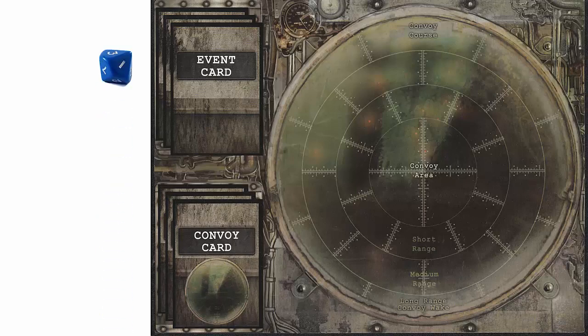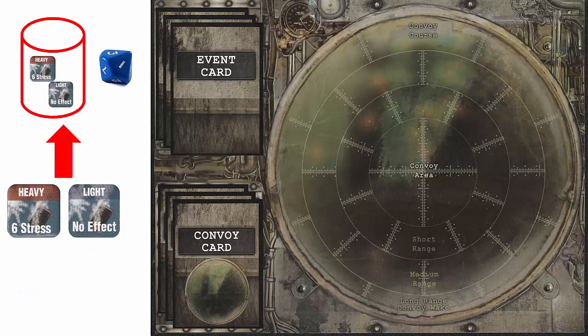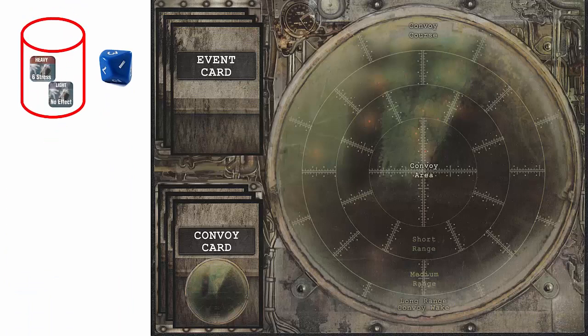We then place the 10-sided die nearby. We then take all of the hit counters and place them in an opaque container. If you are playing a campaign that starts in June 1942 or later, you would place the tactics counters in another draw container to be used when escorts are detecting and attacking U-Boats. We will not need these since we are playing an earlier campaign.